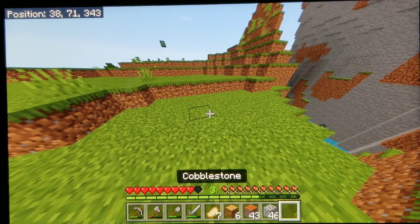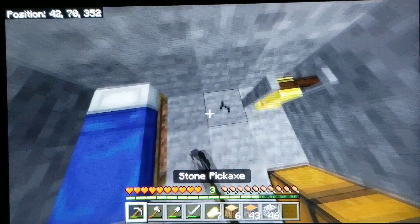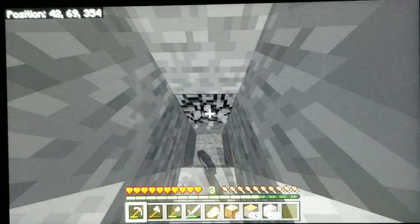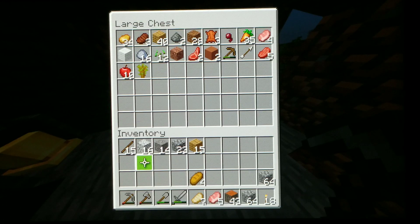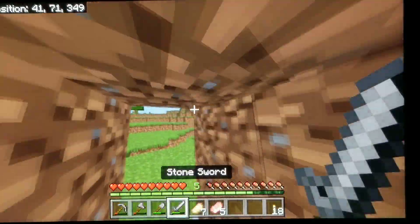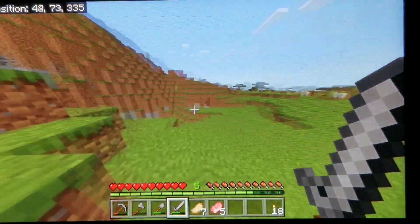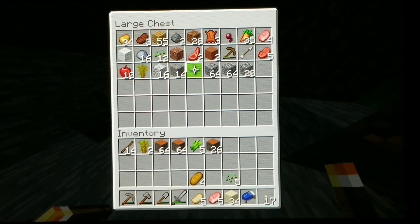Now that we have some materials, I'm thinking of making a little mine down to iron level in my base so we can get some iron tools and a lot of cobblestone. Finally some iron — and a lot of cobblestone, plus some diorite and gravel. I got nine pieces of iron which is enough for a chest plate and a shield. I'm going to make a new stone axe and go chopping for acacia wood.